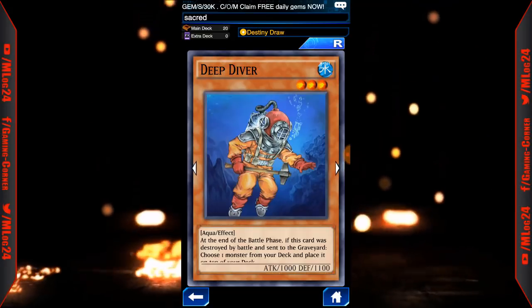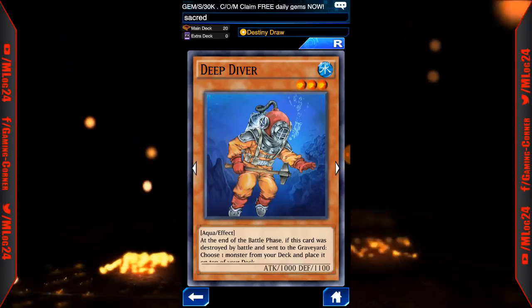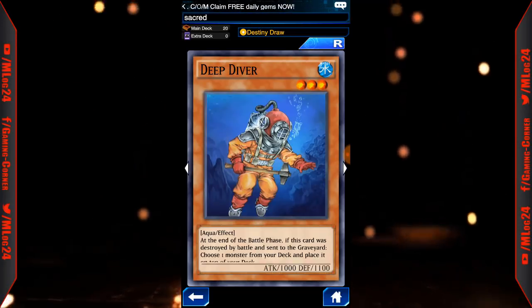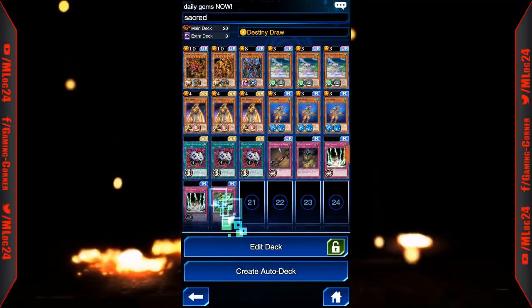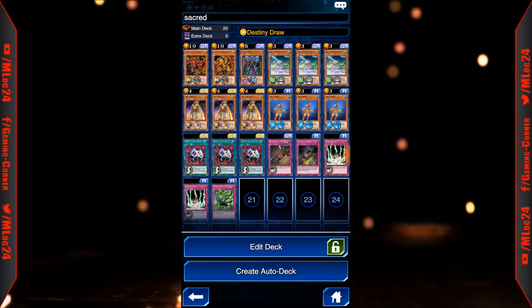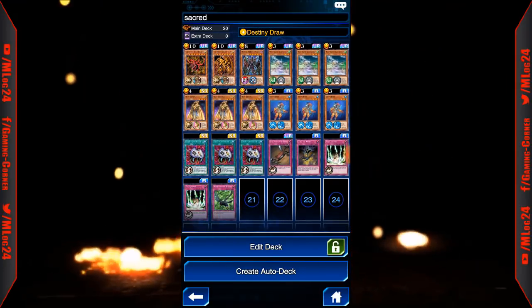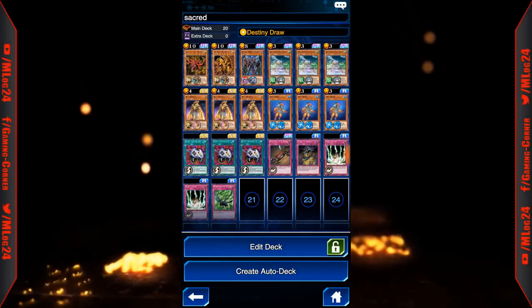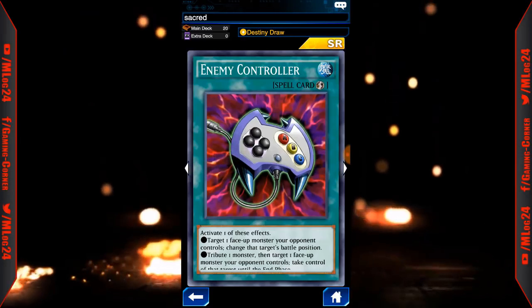Deep Diver's effect: at the end of the battle phase, if this card was destroyed by battle and sent to the graveyard, choose one monster from your deck and place it on top of your deck. Not only that, but we're also running Destiny Draw, which allows us to get any card we might need. Just in case we draw a God card, we can get the tribute monster for it. In order to protect the Hamstrat and the Disciple, I'm running 3 Enemy Controllers.